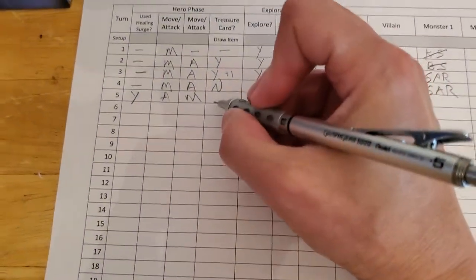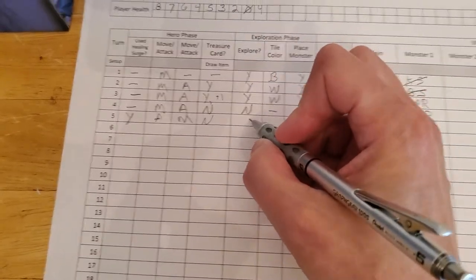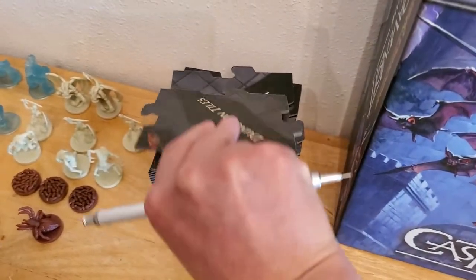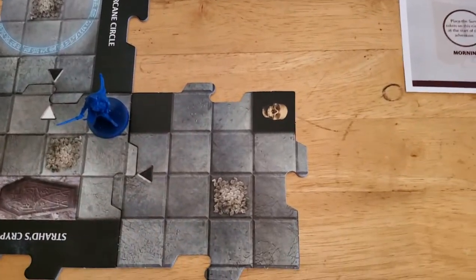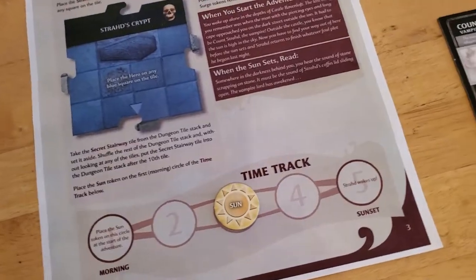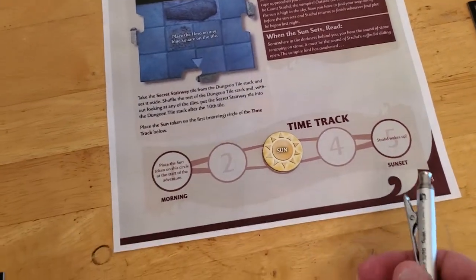We don't get a crack at a treasure card. We are exploring, so we'll grab a dungeon tile. It's a black tile, which means we have an encounter. But for this particular adventure, that's not the worst thing in the world because if the time tracker moves up to five, then Strahd wakes up.